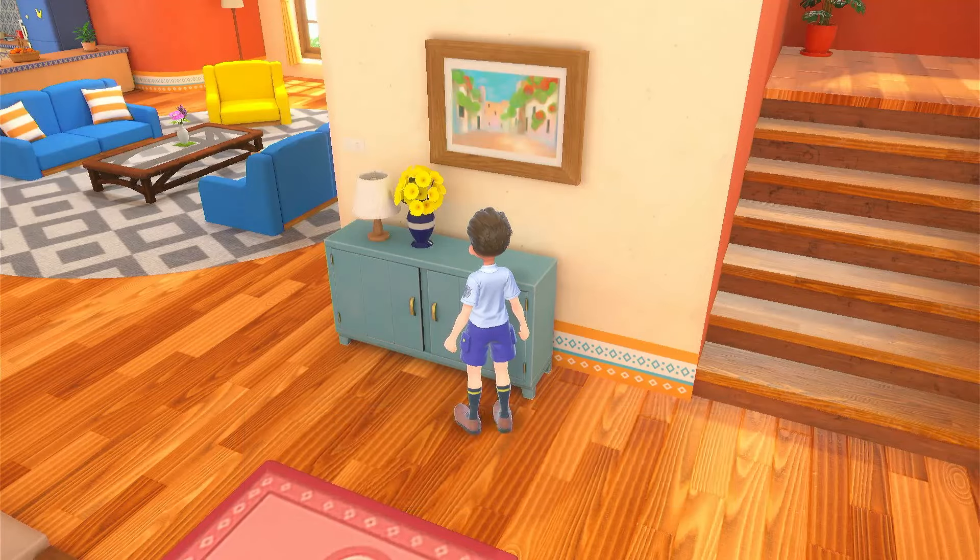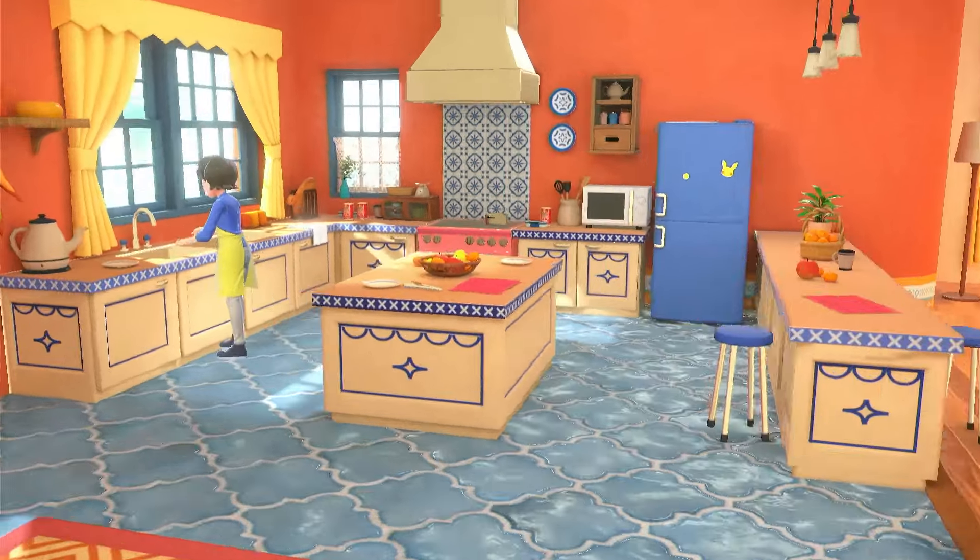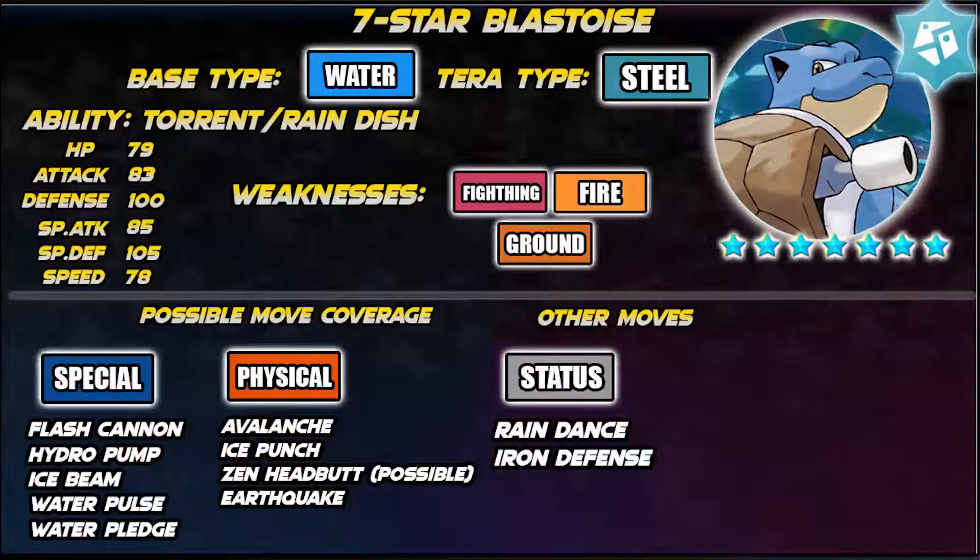So this Tera Raid event will only have one run. It will start from March 6 and will end on March 12. Now that we know the schedule, we are going to discuss the possible builds for the 7-star Tera Raid Blastoise.